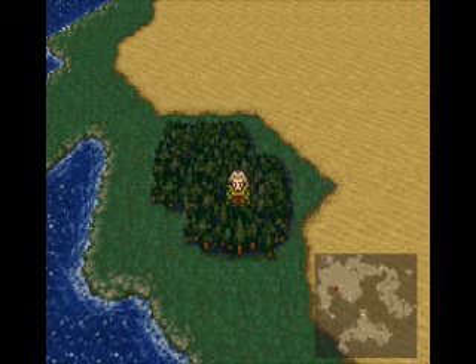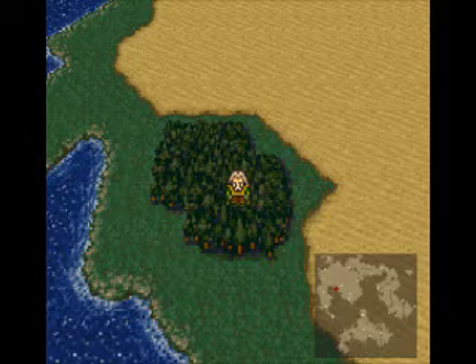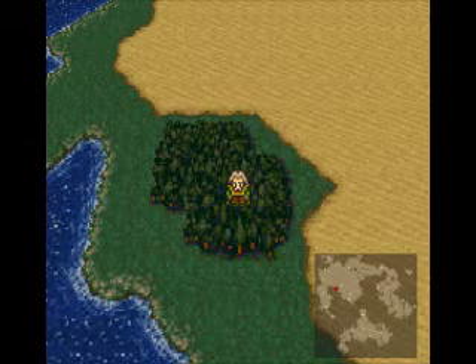Figaro Castle is still underground, you can't access that at this point in the game. But I'm here because there is something I would like to show you guys — it's something you can only do now, when you have Bannon in your party.